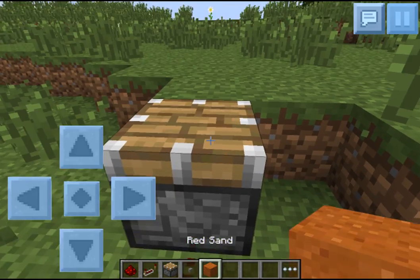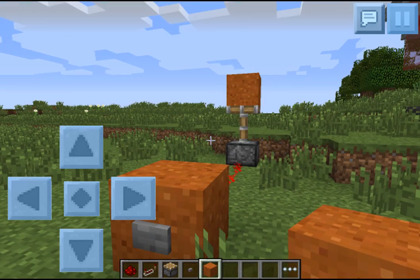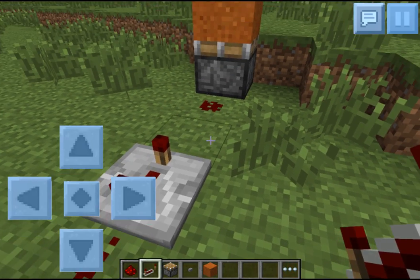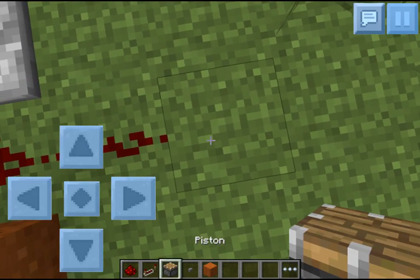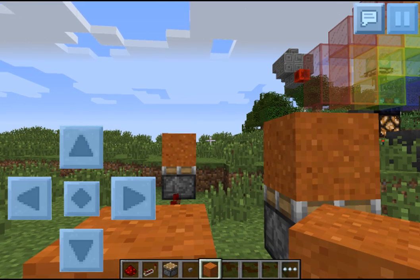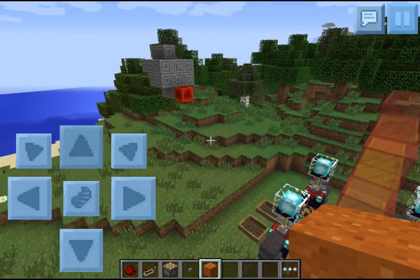I'm just going to show you this simple redstone contraption that pushes a piece of sand. There you go — it pushes the sand up and it falls. If you wanted a sand-falling machine, there you go. Now I'm going to show you the redstone repeaters. I'm going to set them on full delay to show you that they actually work, and I'll put another piston over here with sand on it for comparison. Press the button, and as you can see, the first piston fires and then the farther one does. The repeaters do work, and everything's just like the PC version.